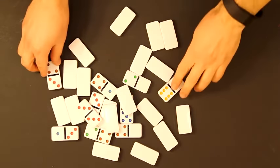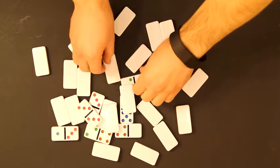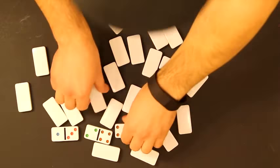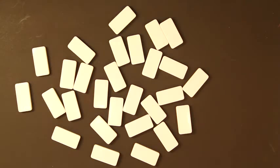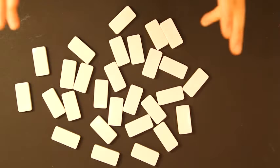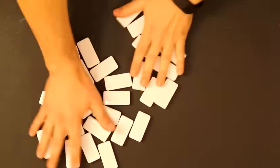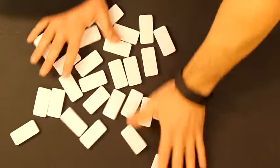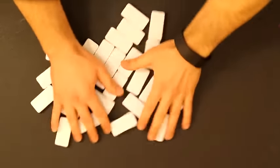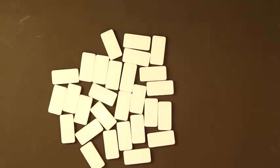The first thing you want to do is take all the dominoes and turn them face down. Once this is done, we are going to shuffle the dominoes, which is commonly referred to as the shake — just mixing them all up like this. The shake is over.